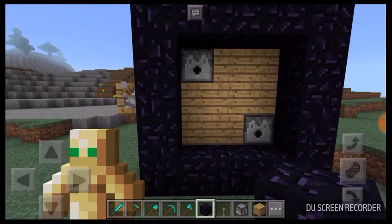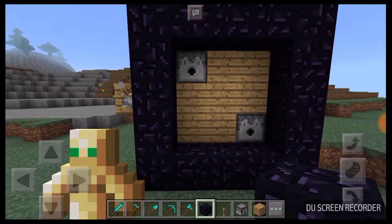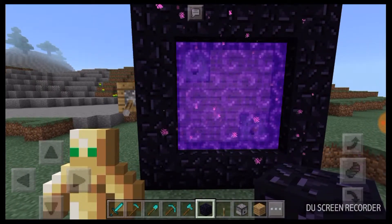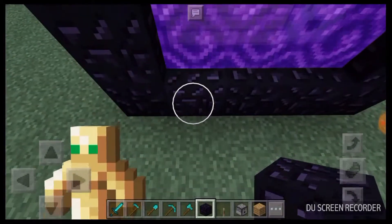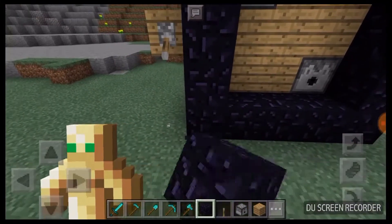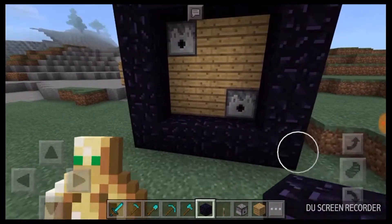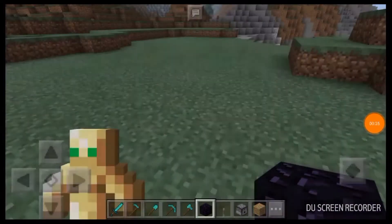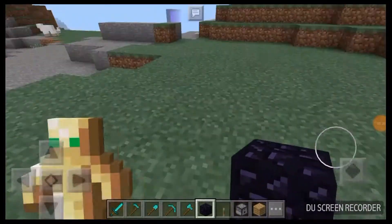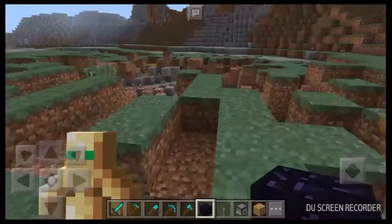Hey guys, welcome to Default Final Record Gaming. Today I'm going to show you how to build a nether portal using two dispensers. If you want to turn it off, just put it back — turn off the lever, or whatever you call that. Okay, so let's just begin. First of all, we need to build a normal nether portal.